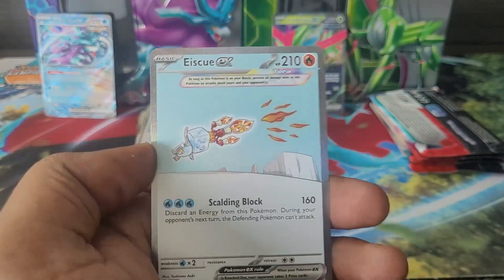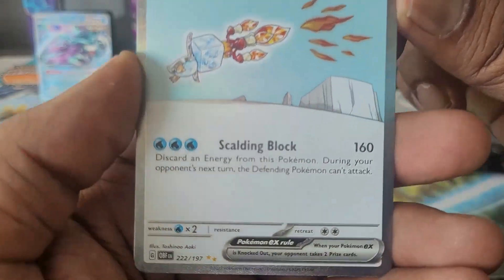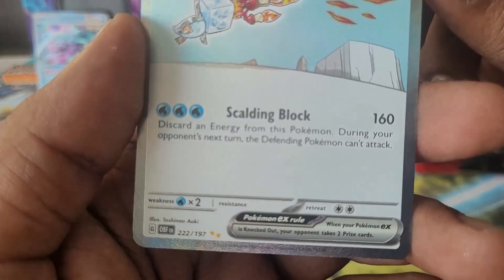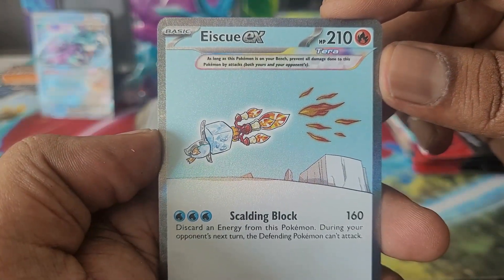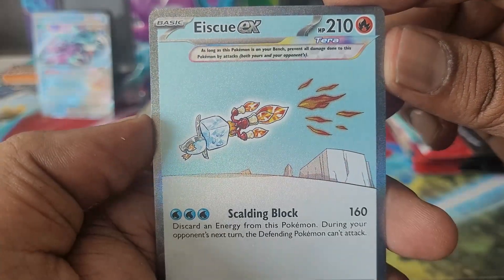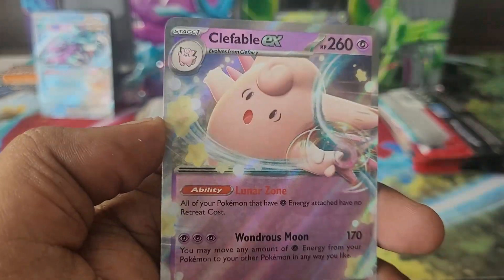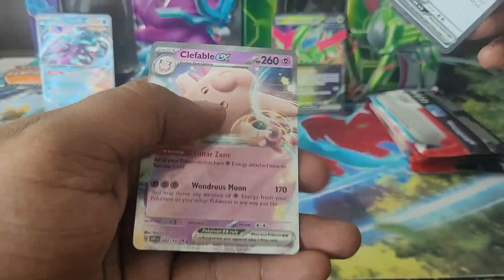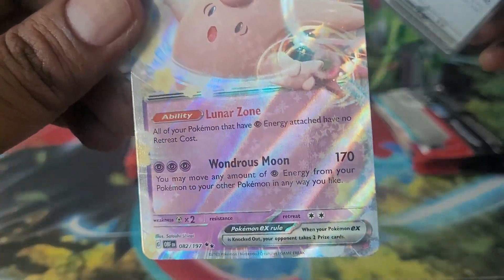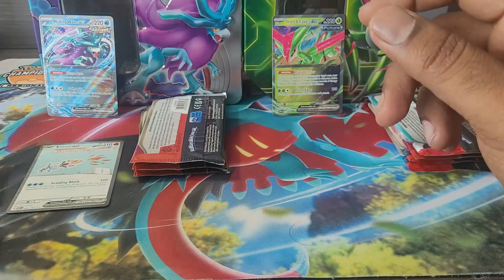Followed by Ice Rider Calyrex EX — I've been pulling this quite regularly and I won't get fed up of it because I really love the art. It's a special illustration rare — may not be the most valuable for TCG play, but I love this art. And a double hitter! And Clefable EX — lovely, lovely. Two hits for the Walking Wake EX tin!